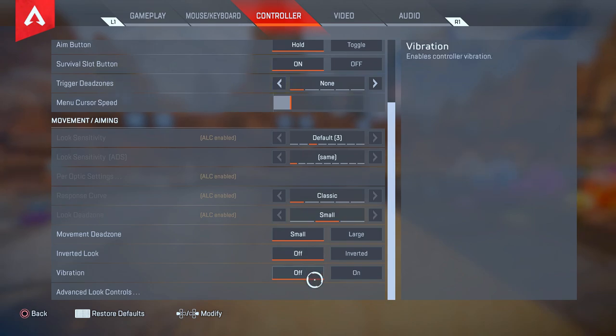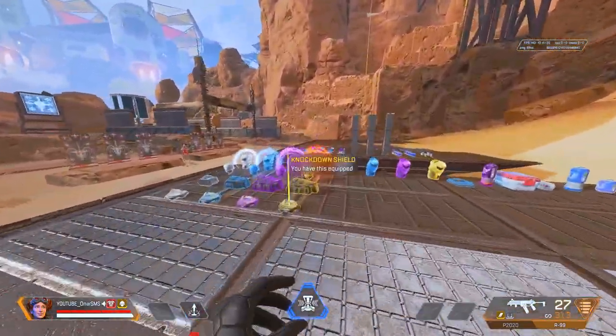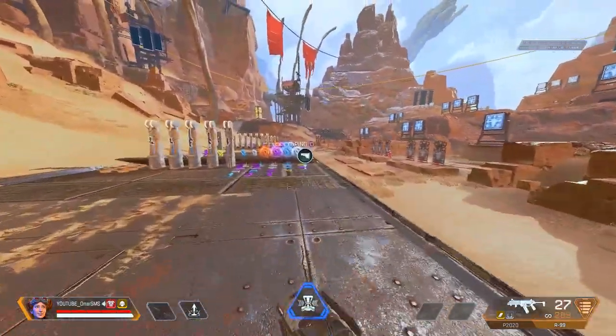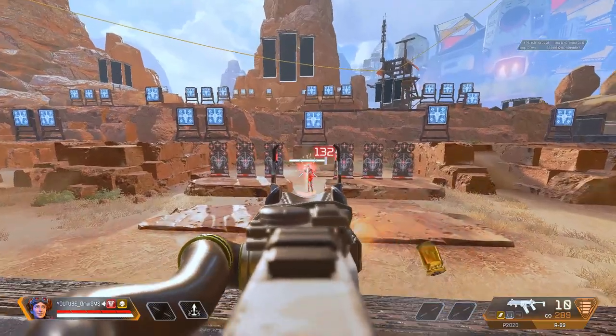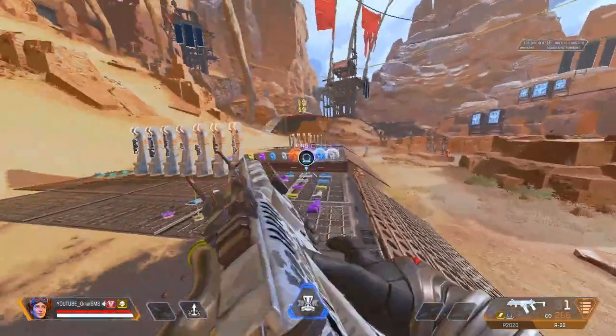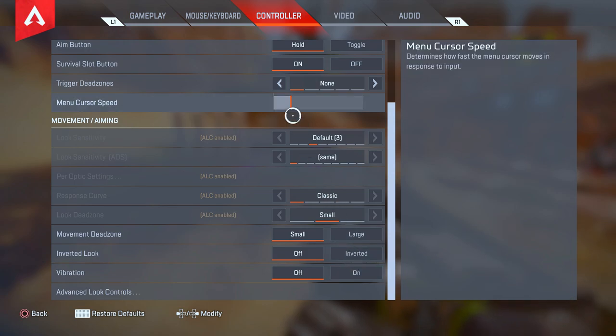Another big advantage is turning Vibration off. This is not a small tip — it's a major advantage. Turning off vibration helps you focus on and build your muscle memory. When vibration is on, your muscle memory gets disrupted even though the feedback feels good when shooting. I really recommend turning vibration off — your aim control and recoil management will feel ten times better compared to having it on.